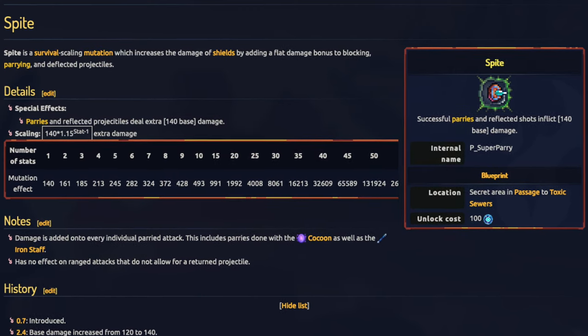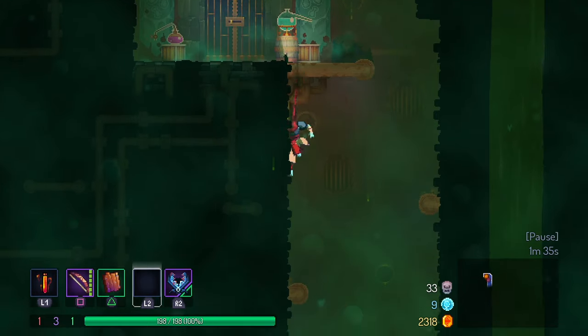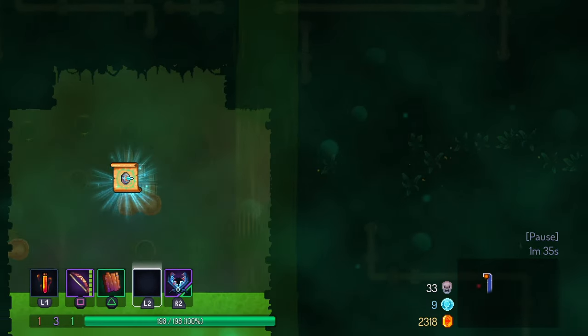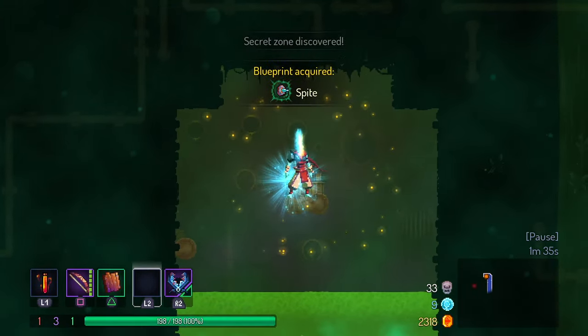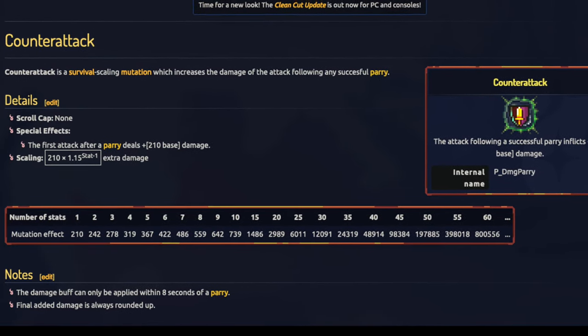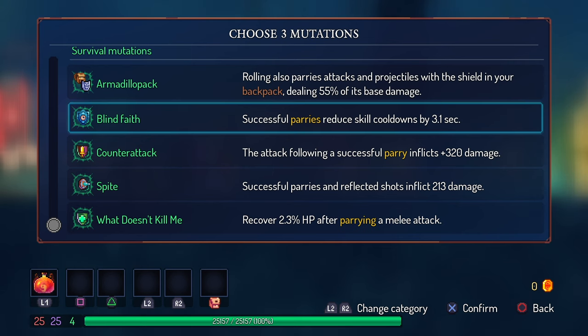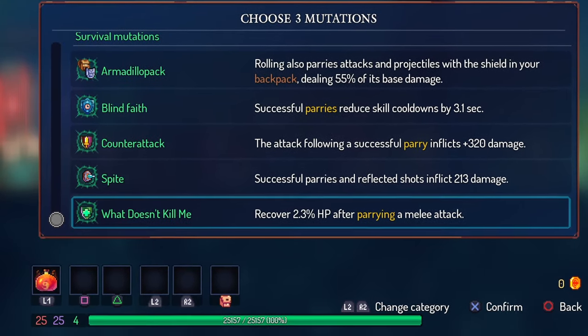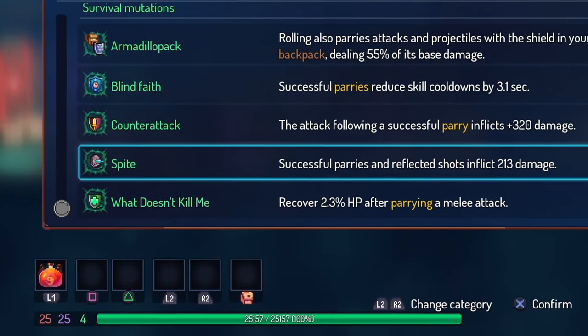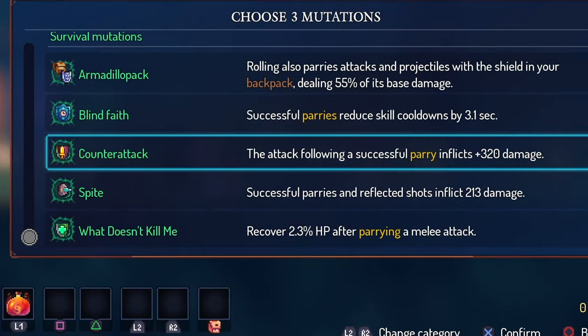Spite increases the flat damage of parries for a higher damage output. You can find this mutation in the hidden passage in the transition area to the toxic sewers. Counter Attack gives you a damage buff on your next melee attack after a successful parry — the buff lasts 8 seconds, so your next attack doesn't need to be immediate. While Blind Faith and What Doesn't Kill Me are viable enough to be taken off-color, I only recommend using Spite or Counter Attack while running survival, since their damage output is more noticeably dependent on stat scaling.